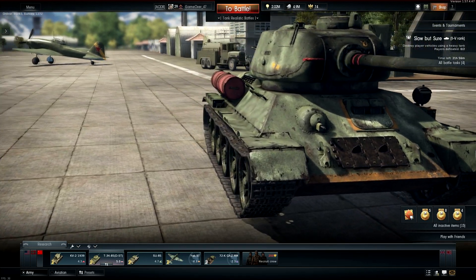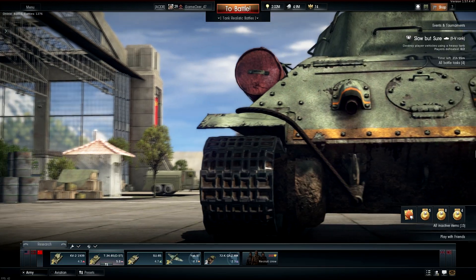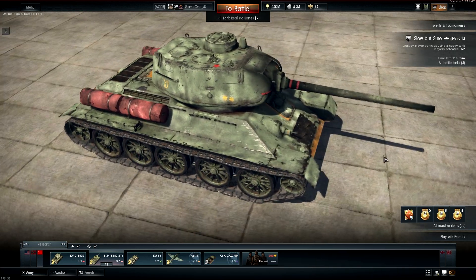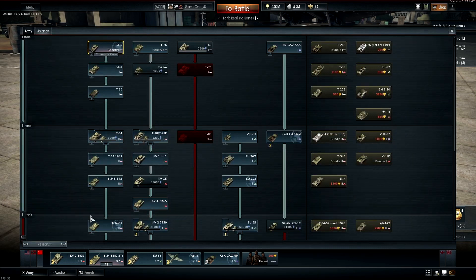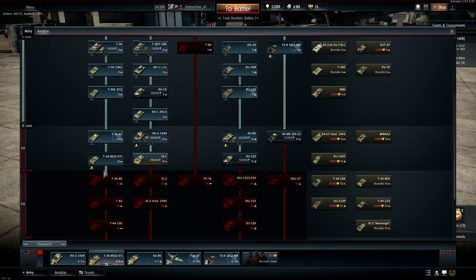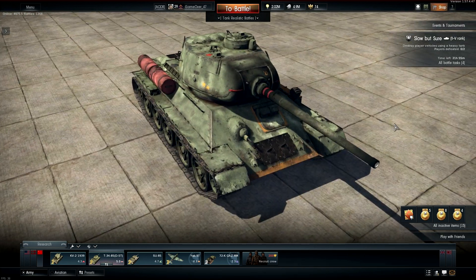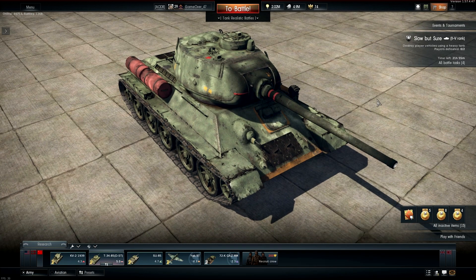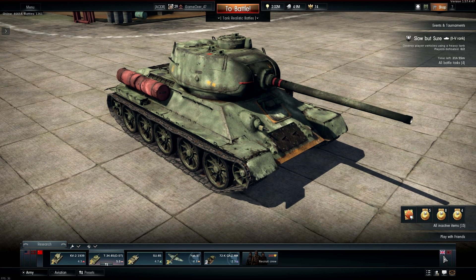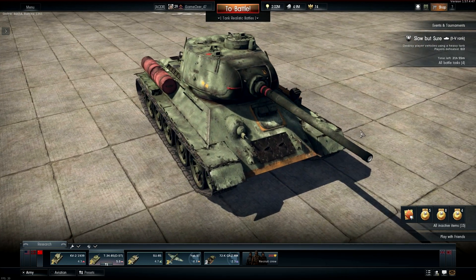Hey guys, Delta here, and in this video we're going to be doing the first episode of a series called 'Is It OP?' We have the most stereotyped overpowered vehicle in-game, the T-34-85. This is the D model, by the way. I haven't gotten to the regular model yet, but I don't see the difference from here. So how the series works is I take a vehicle that people say is overpowered or underpowered, compare it to the other tanks at its tier, see how it matches up, and give my opinions on it.